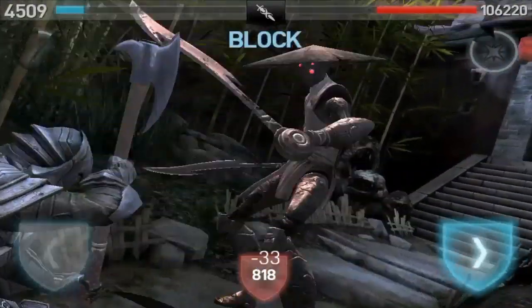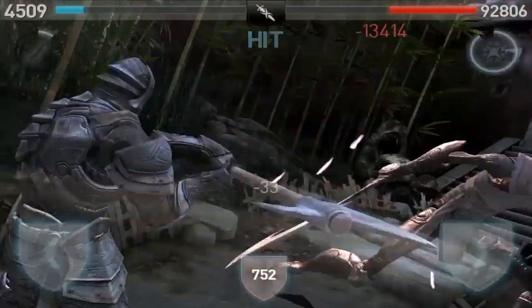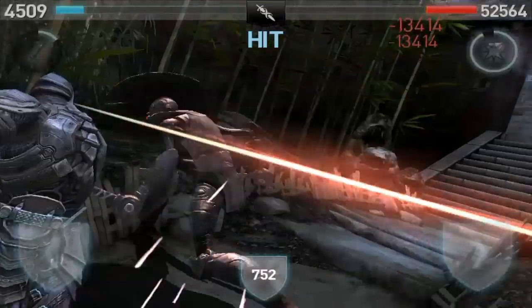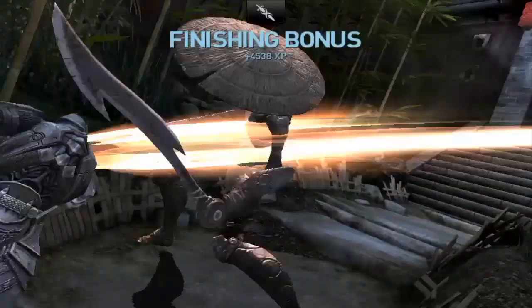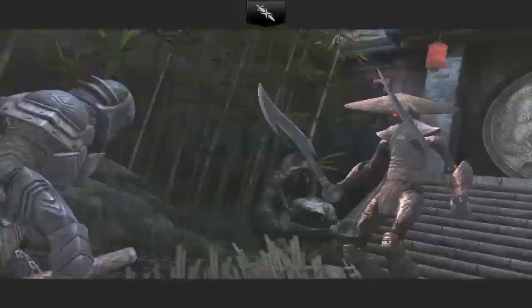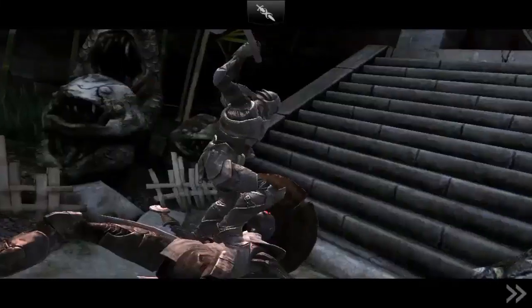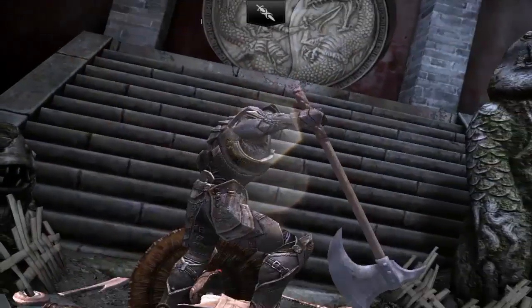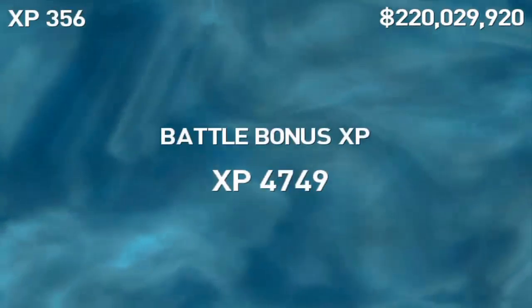You need to make sure you're always paying attention to whatever the element is that the boss or the titan is using. The other thing I'll mention here — as you can see I'm doing my combos at the end of my break window. Unlike light and dual, you cannot — or you should not — start a combo right away.